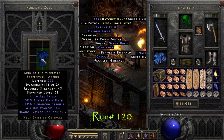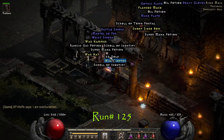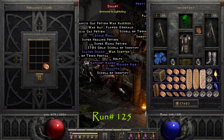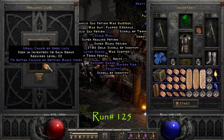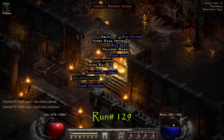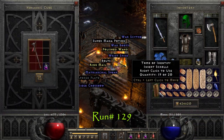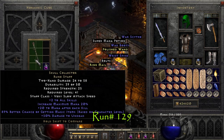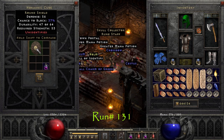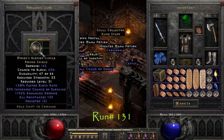Run 120 we got a low Skin of the Viper Magi. Five runs later on run 125 we find a 7% magic find small charm. On run number 129 we find a Skull Collector Staff — not really a good find but kind of rare. Run number 131 we get Moser's Shield, definitely good for capping those resistances.